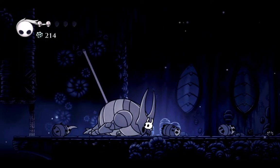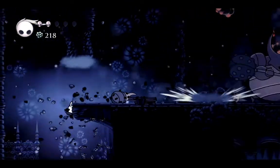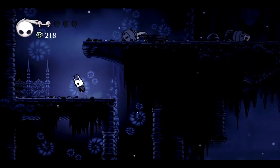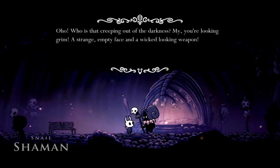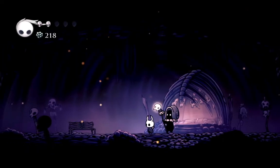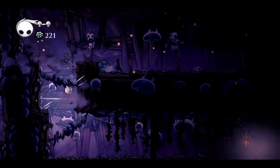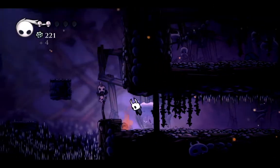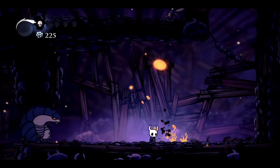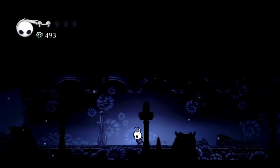First hit down. Just going to swipe him a bunch. I'm going to just break this. How do I get back up? Well now I am at the Ancestral Mound, so I can get the Vengeful Spirit. I'm surprised I've gone this far without dying, because I actually did some practice and was messing up super hard, constantly taking damage. But practice makes perfect I guess. Got 200 Geo from that chest up there, and now it is time for me to move over to Green Path.